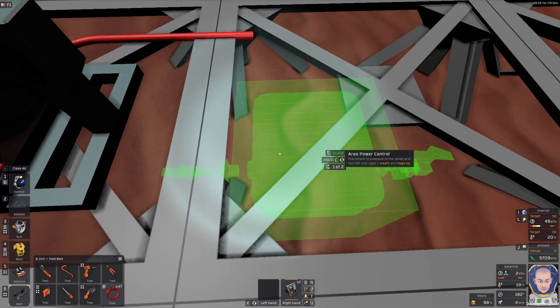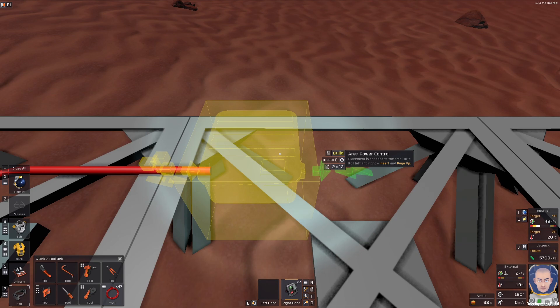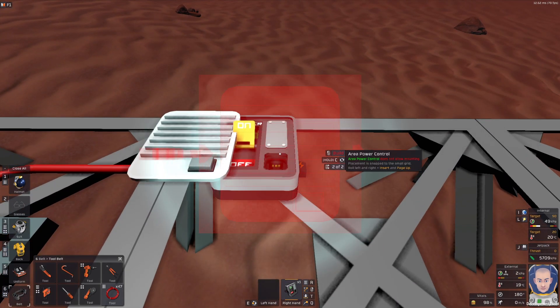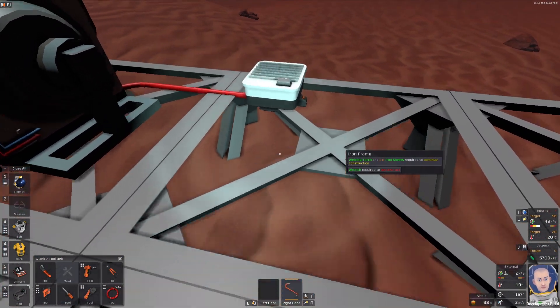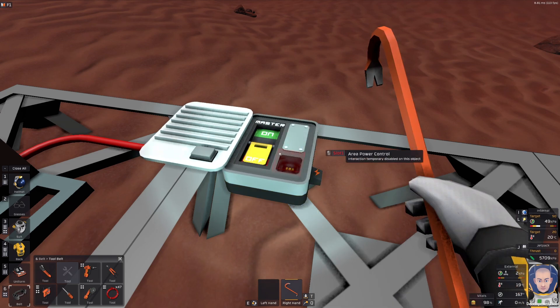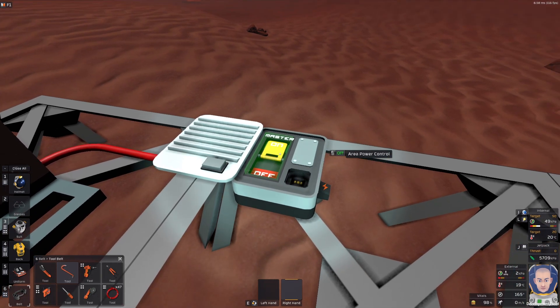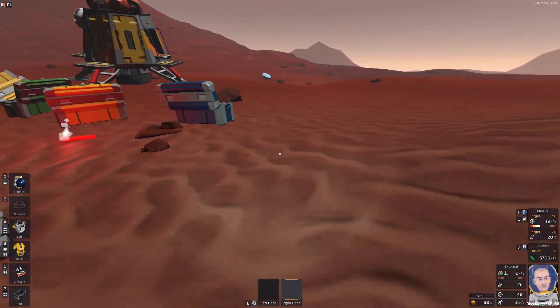When you are placing the power controller you can see these arrows, which show the electricity flow — so now it will flow from left to right. I will place it here. You can open the power controller with the crowbar; this will turn it on. Now let's find a battery.